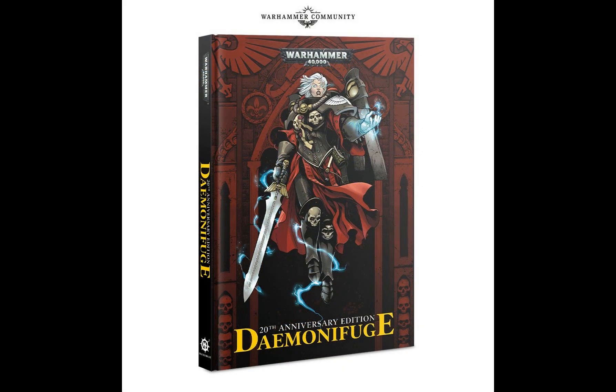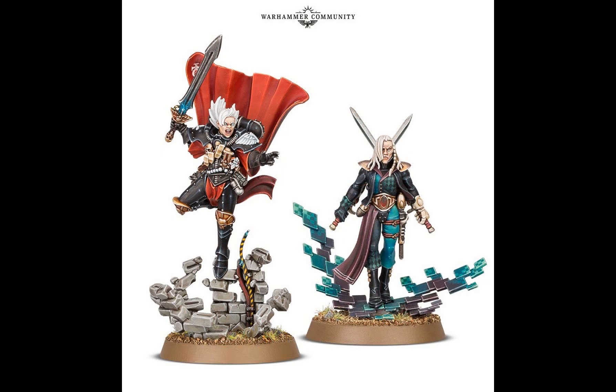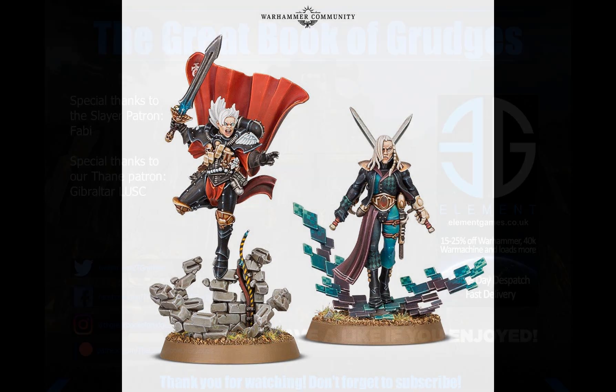A graphic novel is returning with Demonifuge — something really vintage that proves GW are looking at older formats. Maybe we'll even see Necromunda: Gothic at some point. Demonifuge is being re-released alongside two models of the main characters from the graphic novel, and they look absolutely incredible. It's also been confirmed that these two models will have rules and will be featured in the new Psychic Awakening book, Pariah.